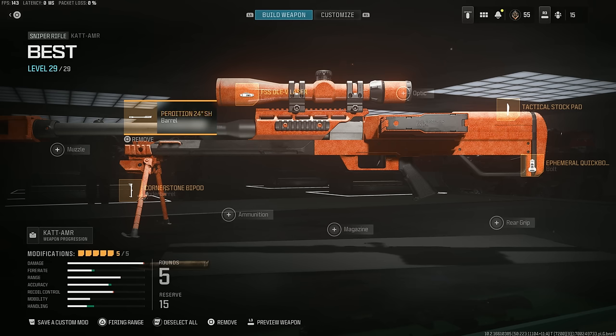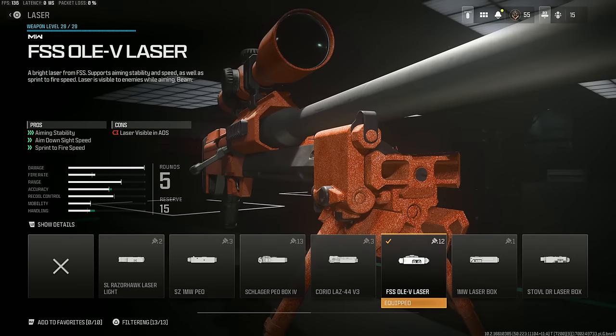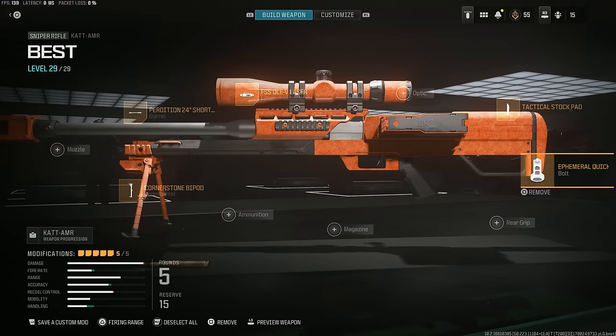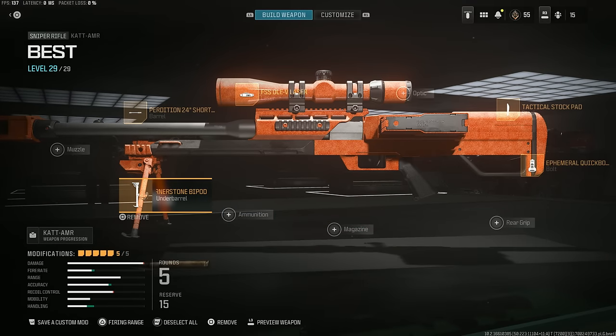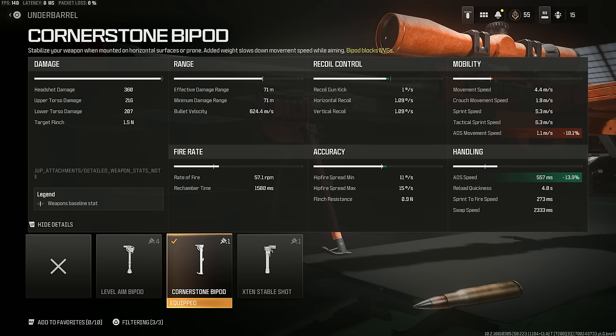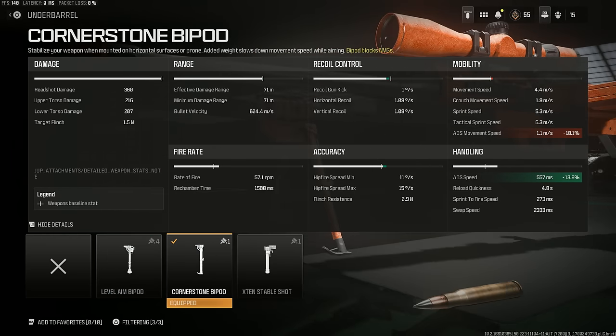Let's start with the CAT AMR. We have the Perdition 24 inch short barrel, which helps with ADS, sprint-to-fire, and movement. The FSS laser does the same but also helps with aim stability. We've got the tactical stock pad for ADS speed and then the Ephemeral Quick Bolt, which increases the rechamber aim speed because this gun needs a fire rate buff for sure. The final attachment is the Cornerstone Bipod — it doesn't say in the pros that it helps with ADS speed, but if you click L2 and go to the show details tab, you can see it increases ADS speed by 13.9%. It's 647ms without it and 557ms with.